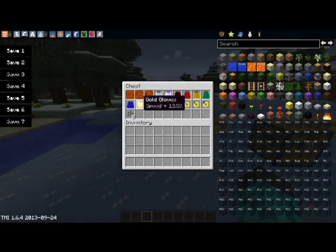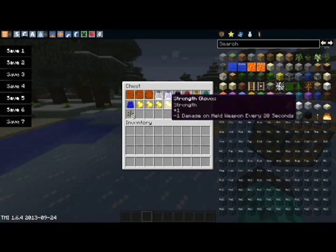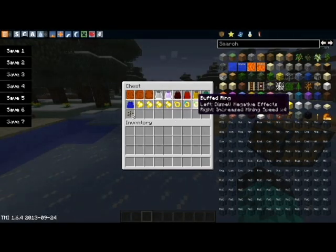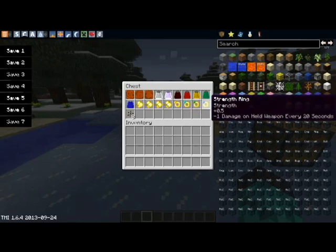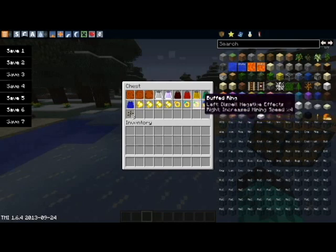Some of our special jewelry items are gold gloves which give you speed, health gloves, buffed gloves which give you resistance, and strength gloves — self-explanatory. You also get into rings which do the same thing pretty much, but give you a little bit more on that damage indicator.